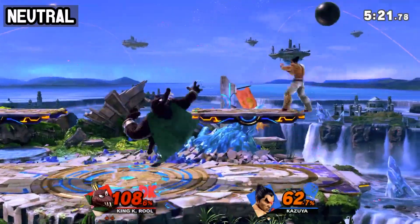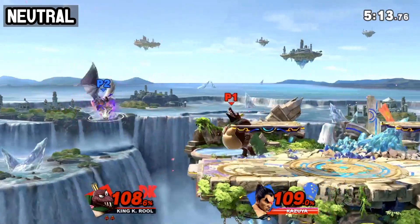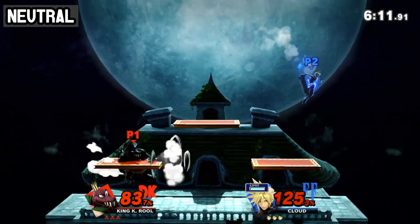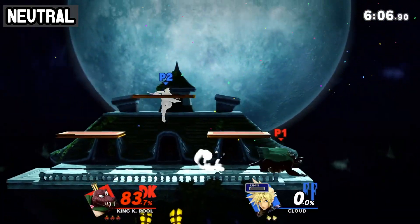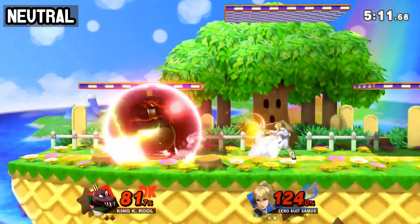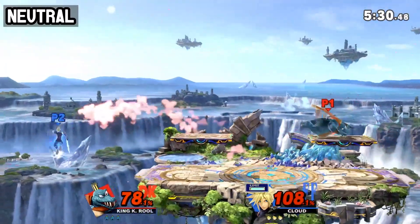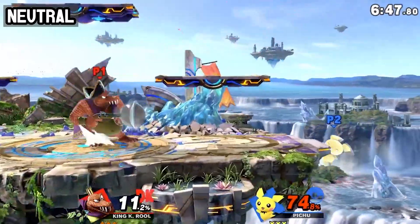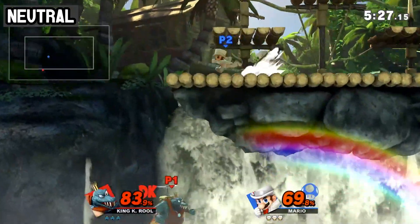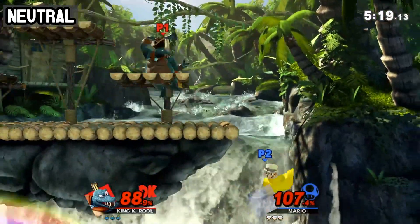Blunderbouncing and Vacuum Delay have some synergy, which makes the then-forced grounded approach put the opponent at risk of the frame 7 command grab that can be inputted for a very wide window — a very conniving wall to have to play around. Blunderdrop also possesses some synergy, as it can aid in the ambiguity of what is otherwise a very committal technique, by being able to dictate the timing of descent more than simply varying whether one performs a Blunderbounce or not. Vacuum Delay is a tech used mainly in conjunction with other techniques and should be seen as a tool that forces the opponent to deal with the threat of it. So don't disregard it entirely when the time comes — or spam it.